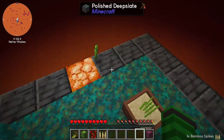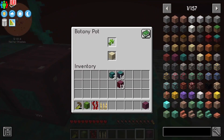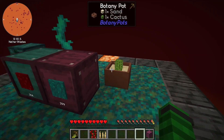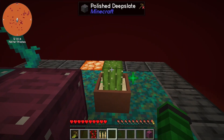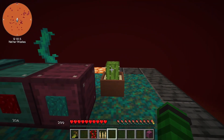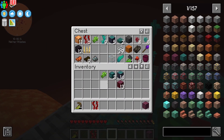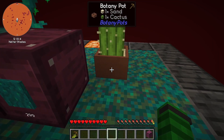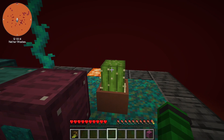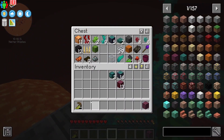I wonder if I can make a mob farm with that - no. Get rid of that and start growing the cactus. Will the bone meal work on that normally? It's not finished. I'll put this away - it doesn't say the percent. There we go, now we have our extra cactus.